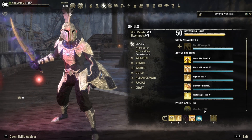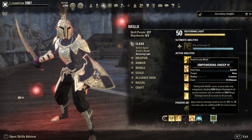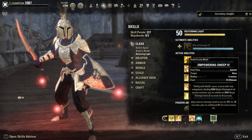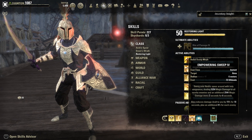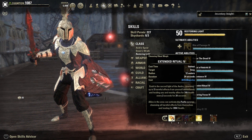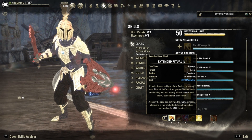Empowering Sweep is not here for the damage but reduces damage taken by 15% for 10 seconds, plus an additional 4% for each enemy hit. You can get so much damage mitigation with it. Extended Ritual gives a small heal over time and cleanses five negative effects from you and your group members, and can activate the Purify synergy which also cleanses harmful effects and heals them.